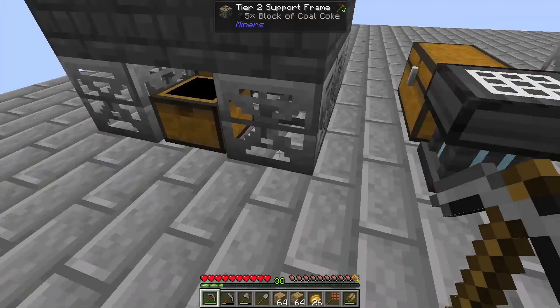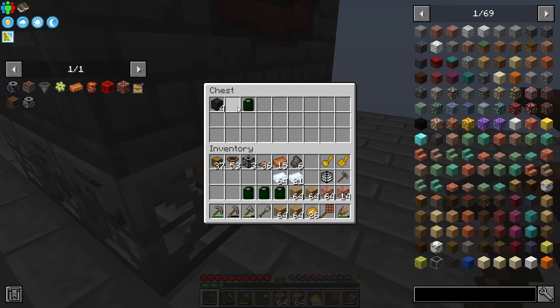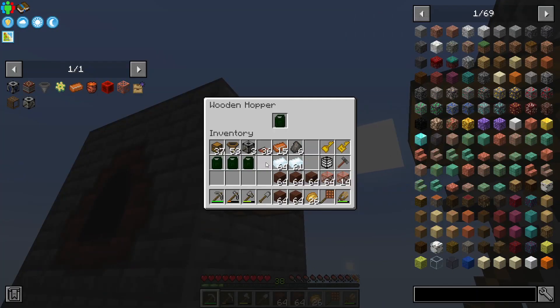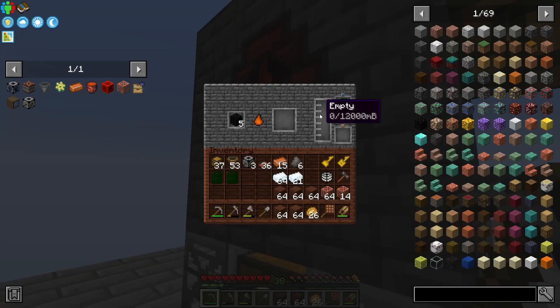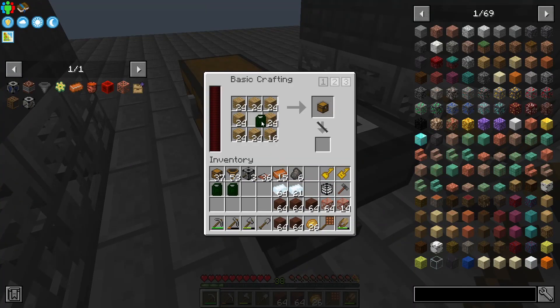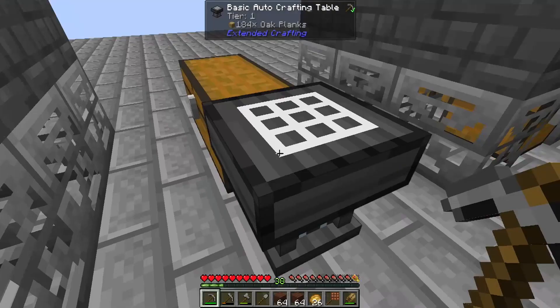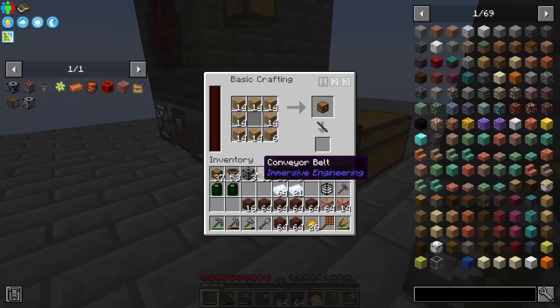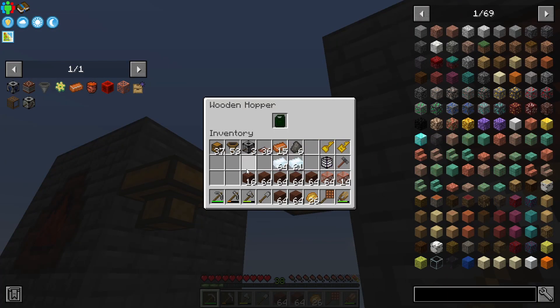It's super duper easy. Both of the jerry cans come through, they're spit out underneath the sneaky hopper. We can just refill these guys like this, empty out the entire jerry can, and then launch it right back through the system. We are making so much creosote that we don't even need these planks anymore. This one shot right through because it's already full — that's how fast we are making treated wood. We don't need all of this treated wood, so this is definitely going to need a void upgrade in the future.